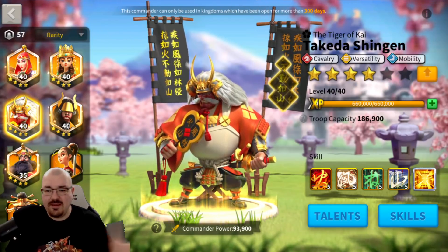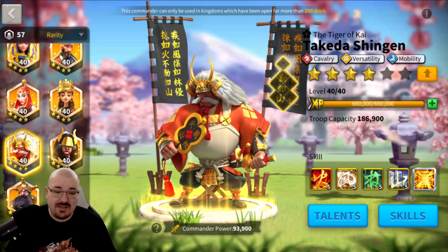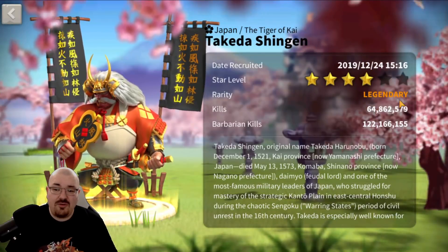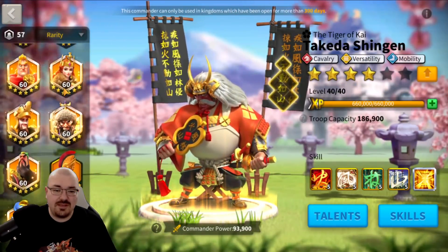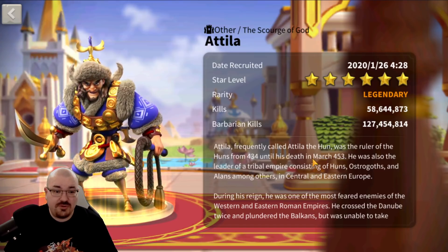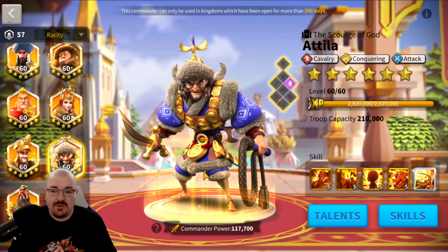Where we used Attila and Takeda a lot was zeroing cities - any city under 80 million power. With Attila and Takeda you can pretty much zero them in one shot; they just melt. This tells you how much I used them: 65 million kills on Takeda and around 58.6 million on Attila. Just these two commanders have more kills than the majority of players in Rise of Kingdoms.